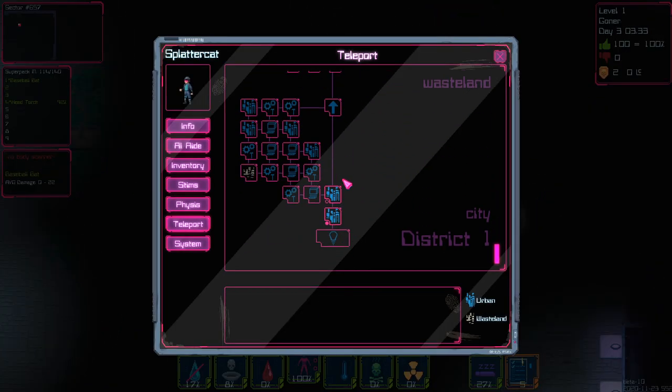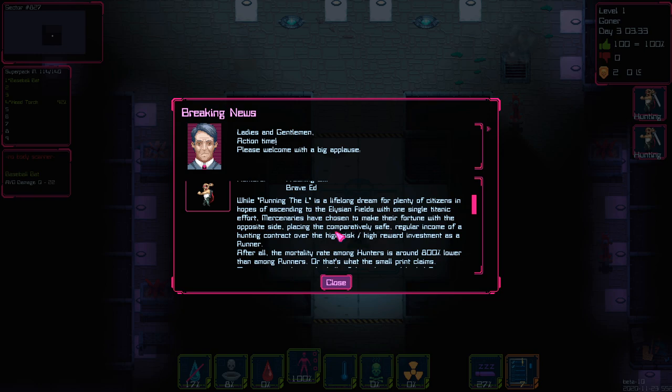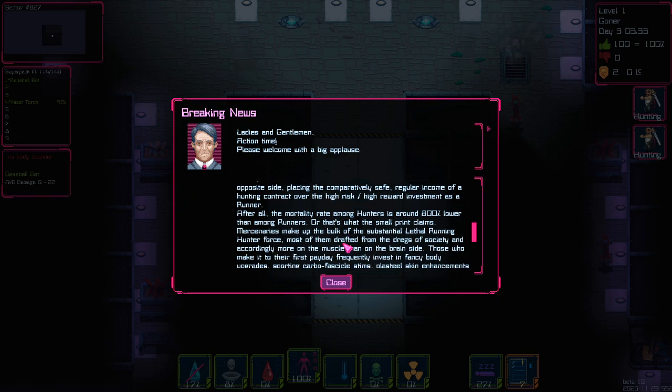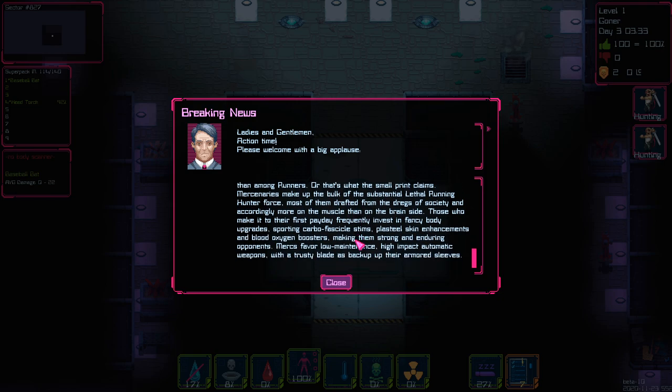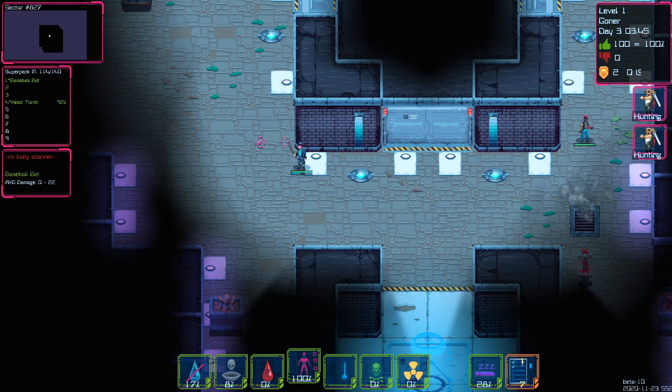Let's just go through the teleporter and get into the action. We can go to the second district. Our meters are ticking right now — we need to find some stuff. The announcer introduces the hunters, noting that the mortality rate around hunters is 800% lower than runners, or at least that's what the small print claims. There are going to be bad guys on here so we've got to watch out. I'm going to rest right here real quick just to get some stamina back in case we have to engage with them straight off the bat.